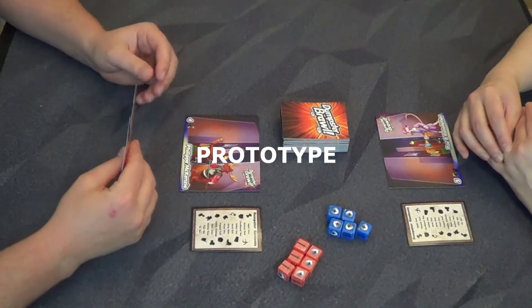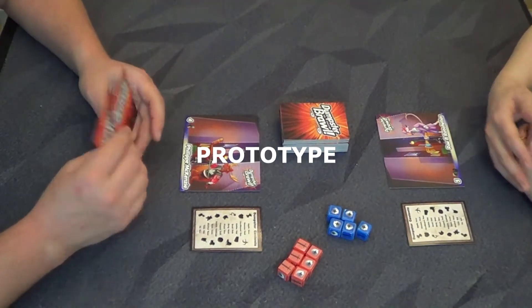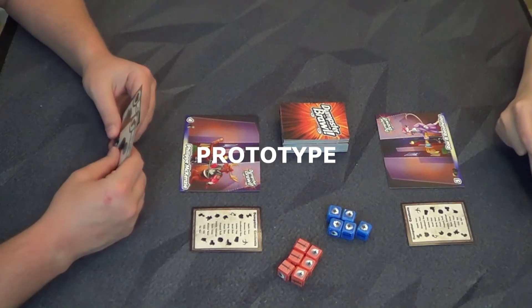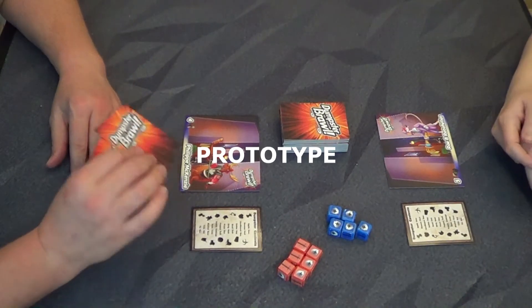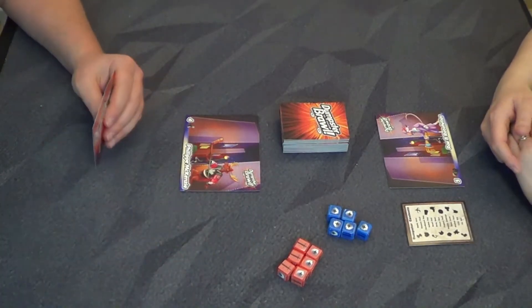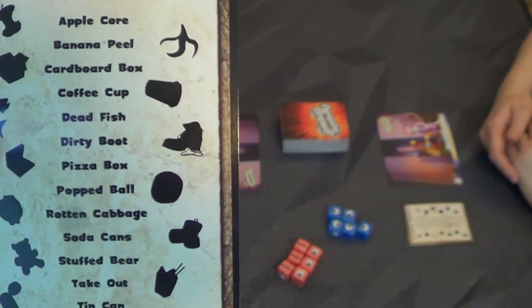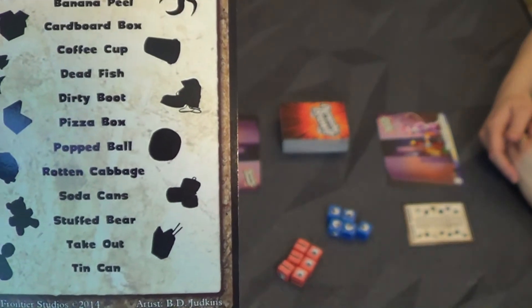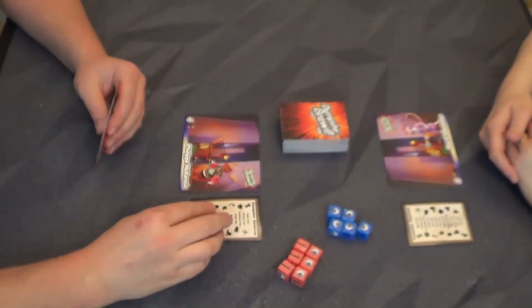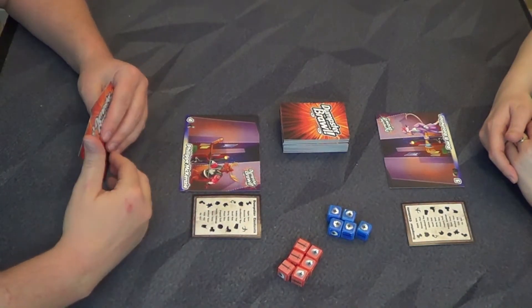There are two different ways of playing, and we're going to show you both of these modes in the video. Here is the setup for Dumpster Brawl — this is one of the two basic styles you can play. We're trying to collect sets of trash. This card tells us exactly the trash cards located in the deck, with their names and symbols. The first person to collect three sets of three wins the game.